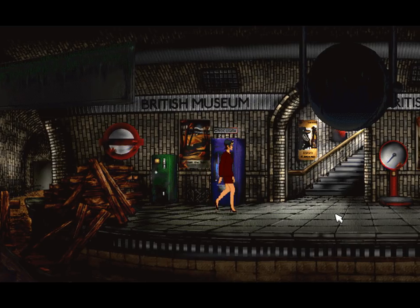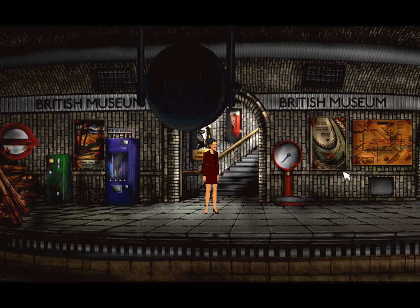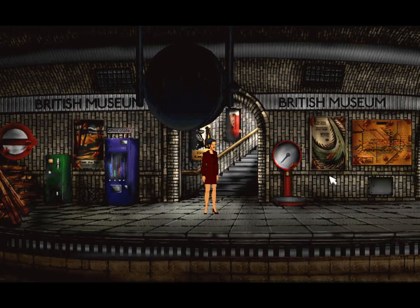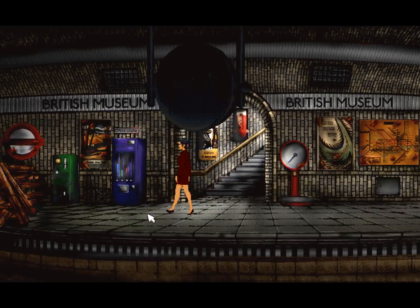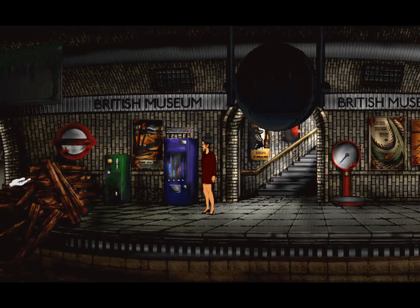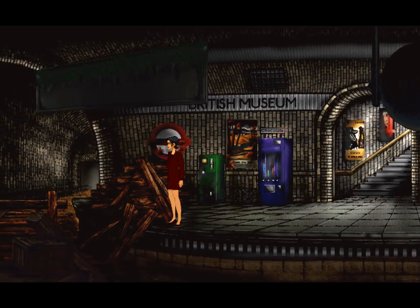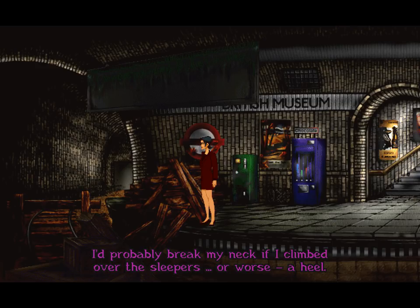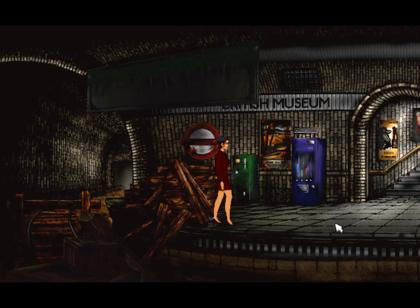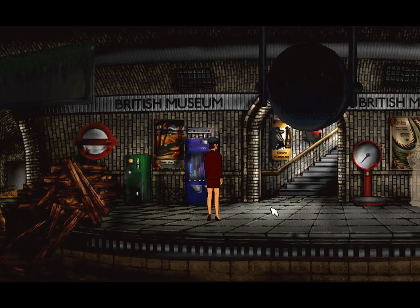Let's have a look around then — clearly we haven't found anything we can do over there. That is someone I've seen before. That was Karn — Karn from the first Broken Sword game. Very briefly, Karn appeared, and now Karn is gone. There's nothing we can do over here, and Karn was very briefly there and is back.